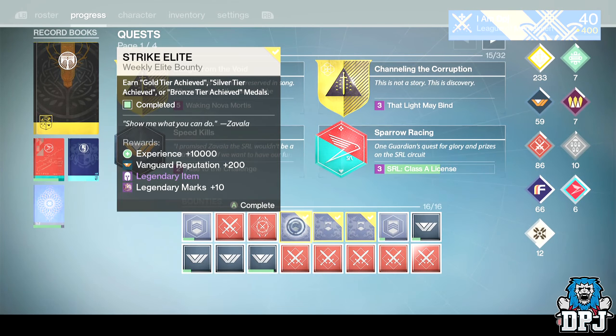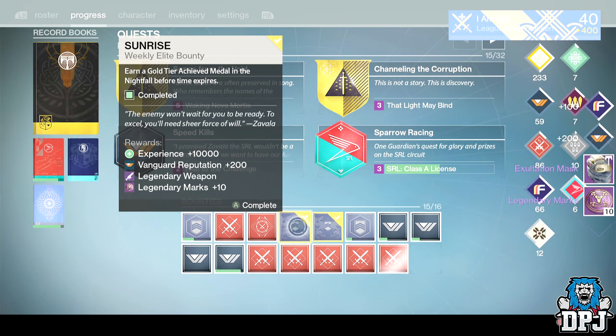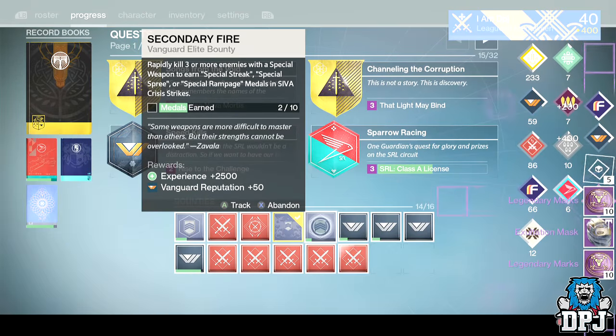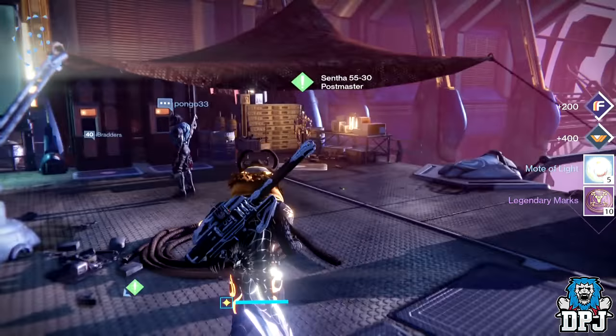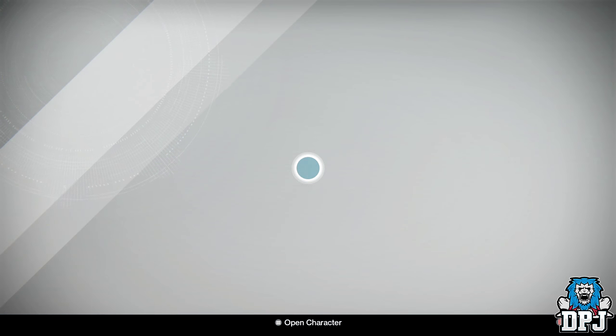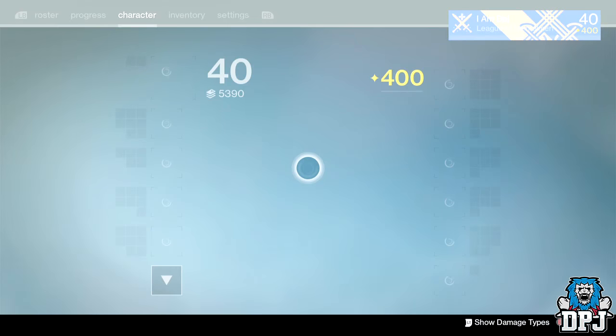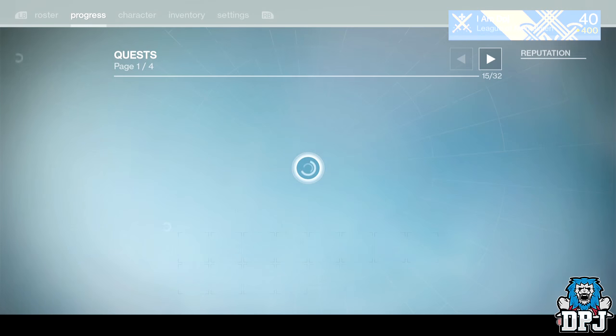Here they are. Let's start with the armor — why not. I got the helmets, and I must have gotten another helmet. Let me quickly have a look because that's the only thing that would be full. I got two helmets — one of them is for sure infusion material.